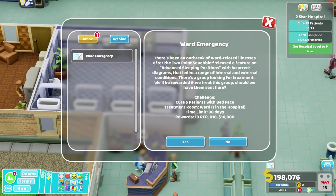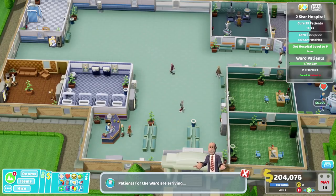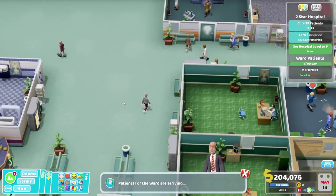Ward emergency! There's an outbreak of ward-related illnesses after the Two-Point Squabbler released a feature on advanced sleeping positions with incorrect diagrams, no less. That led to a range of internal and external conditions. There's a group looking for treatment - we'll be rewarded if we treat this group. Should we have them sent here? Five patients with bed face - easy peasy. Go go go. If we can queue them all, that's going to be great.